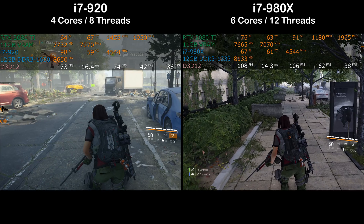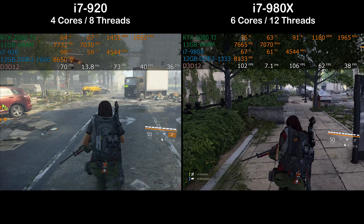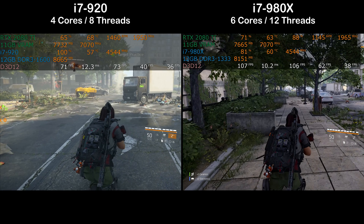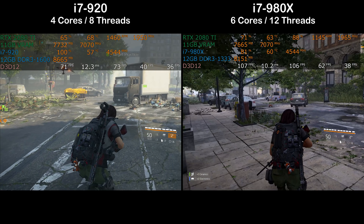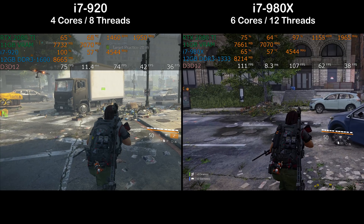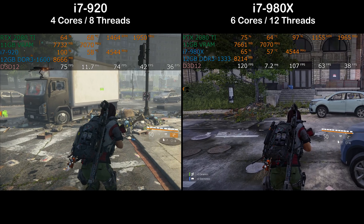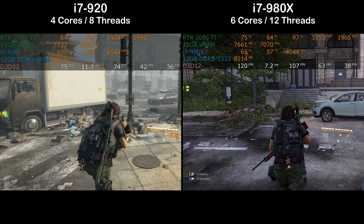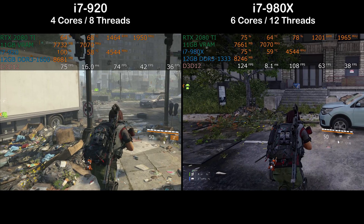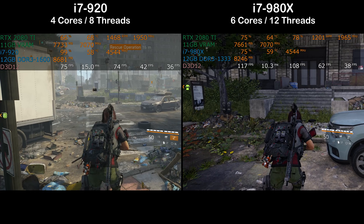We're doing roughly the same thing — playing in daylight on the street in an open environment. Look at the real-time performance: 71 to 107 FPS — that's a fairly large difference. It won't always be that large; going indoors later brought the frame rates closer together, which actually helped the four-core chip more. If you only look at averages you might think there's no big deal, but the pegging at 100% is real.